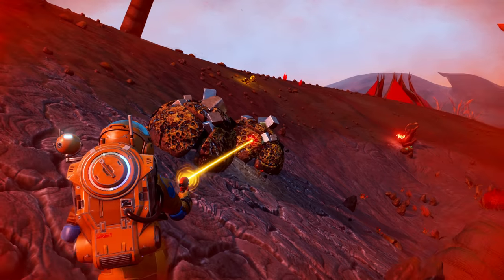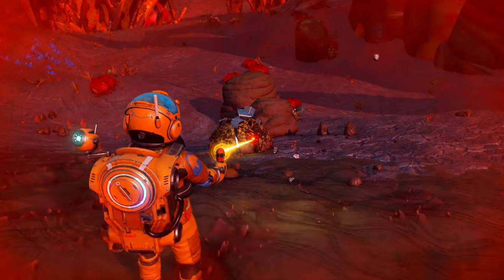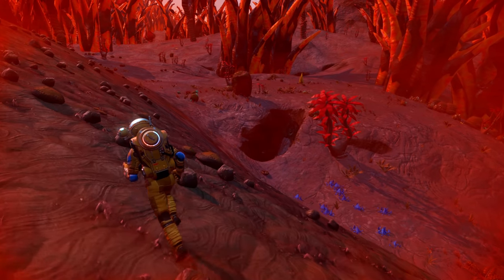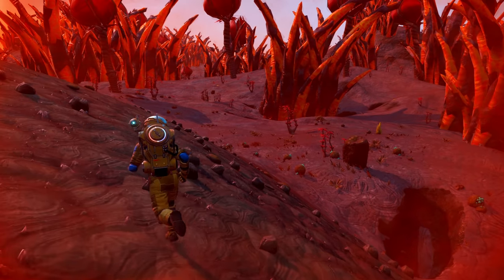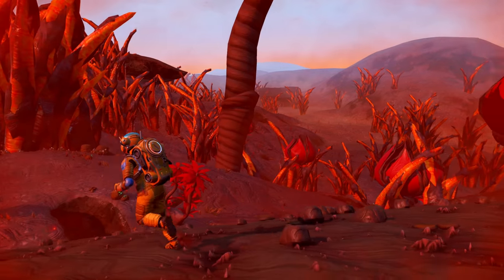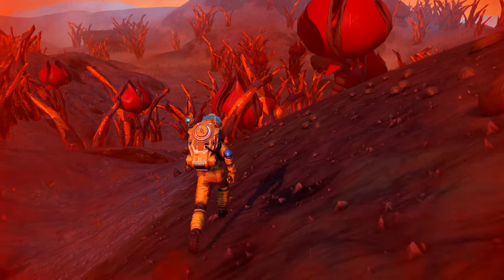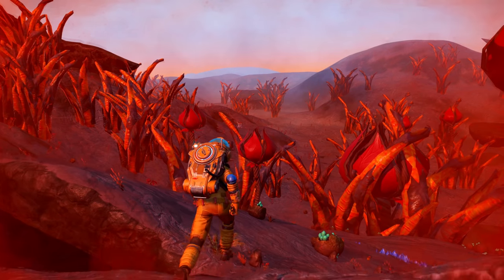Wait a minute — we're starting to get less and less big plants, that means there's something around here somewhere. Give me that ferrite. Not seeing anything over there. Just an animal over there shaking it off. Okay, that looks like there's more plants in that direction than this direction, so let's go this way — less plants means more likely there's a building. Look at that, there's a building right over there!